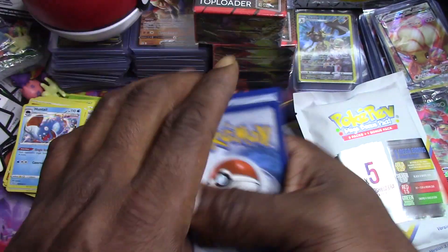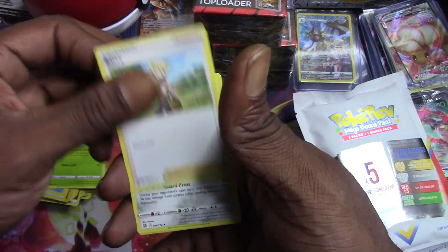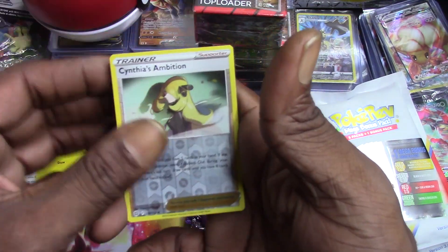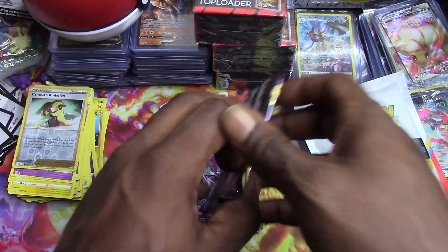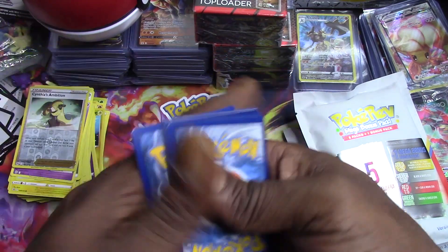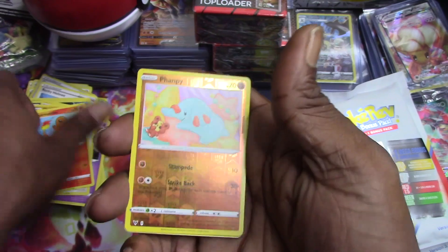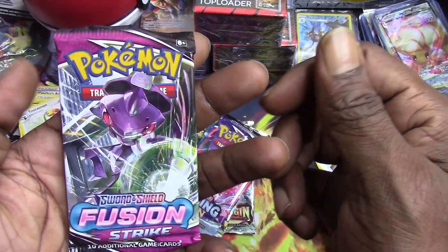Second pack of our PokeRev mega bonus pack - five packs plus one. We got Grotle, Barry, Clangorous, Clefairy, Grimer, Exeggcute, Farfetch'd, Shinx, Cynthia's Ambition reverse holo, and a Mewtwo non-holo rare. Vivid Voltage next: Rocky Helmet, Delmise, Crobat, Corsola, Tiny Ammo, Clobbopus, Wailmer, Charmander, Nappy reverse holo, and a Dracannon.